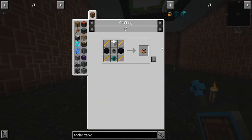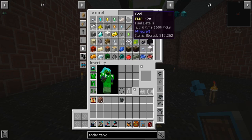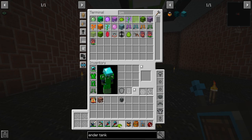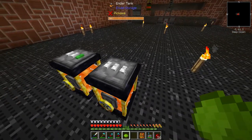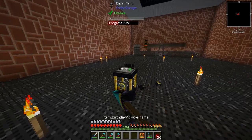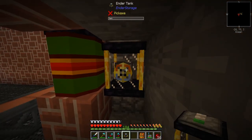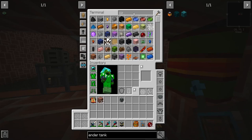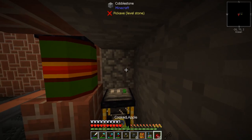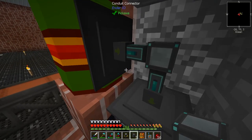I always forget about this thing — we're missing a cauldron. We need two of these, but we're out of obsidian. Because it's essence, let's use lime dye. We'll place the ender tank on the far right — this one doesn't have a channel set up yet. We put the conduit right here so it should be inserting correctly.